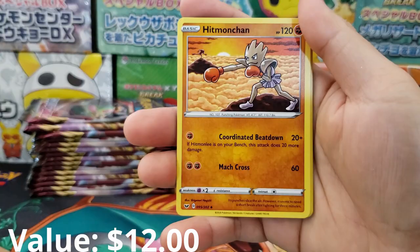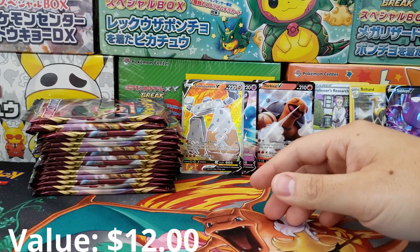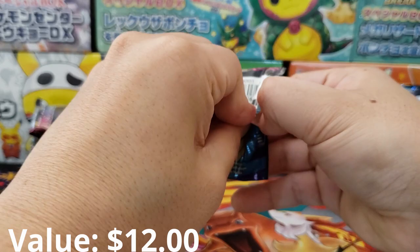We got Hitmonchan, Galarian Linoone, Seaking, Pikachu, Galarian Meowth, Maractus, Heatmor, and Scorbunny. So only the Stonejourner V Full Art was the good card inside of that stack, but we've got to be able to do a lot better than that.